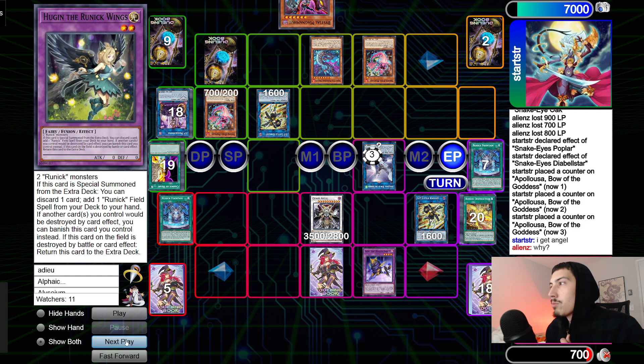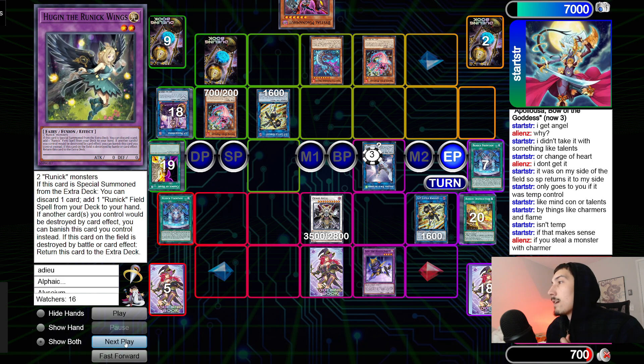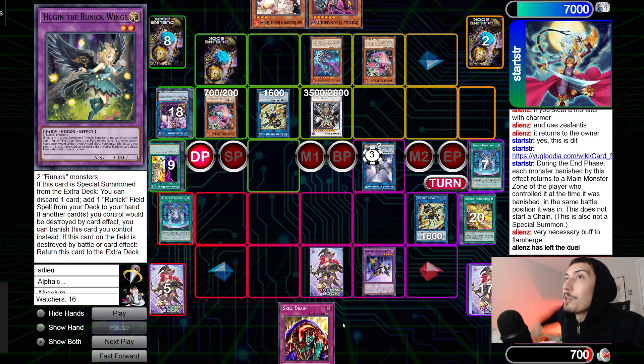He does get Chaos Angel back — it's not like Zelantis. They have a little talk about that, and I'm pretty sure they draw Skill Drain and just scoop. Crazy long game — I said at the end of my stream yesterday, we ended up sitting here for like 35-40 minutes just watching the end of this game. That's gonna do it for this one — hopefully you guys enjoyed. I'm live on Twitch right now, shout out Aliens, shout out Start STR — great game. I'm out.